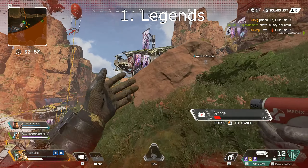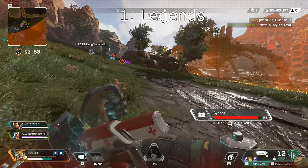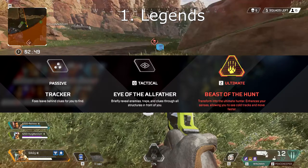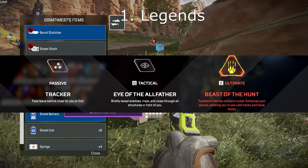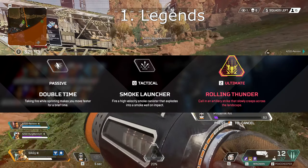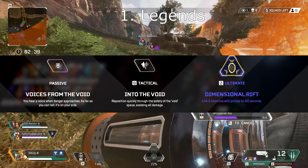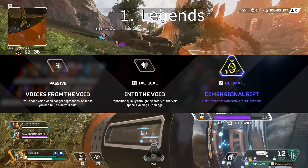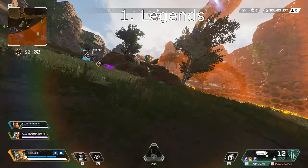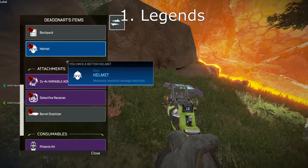Now for Fraggers we've got Bloodhound, Bangalore, and Wraith. All these Legends have really high mobility and offensive abilities. Bloodhound has Footstep Tracking, Wallhack Scanning, and the Beast of the Hunt ultimate. Bangalore has a Speed Boost passive when you get shot at, a Smoke Launcher, and a Rocket Strike ultimate. Wraith has Void Walk, and her other abilities — the Teleporter and the Whispers — can be used passively or offensively. Out of these, Bloodhound and Bangalore are the slightly higher tier ones, but Wraith is also really good.